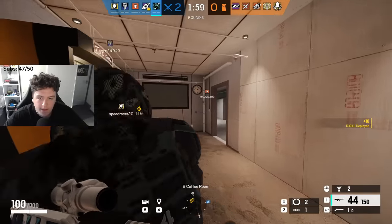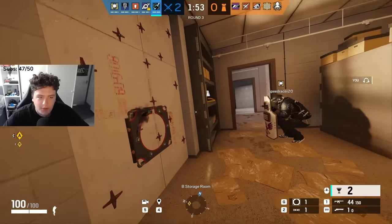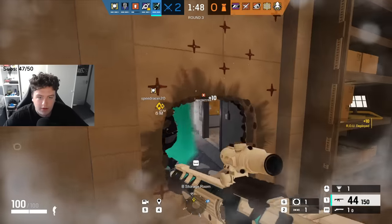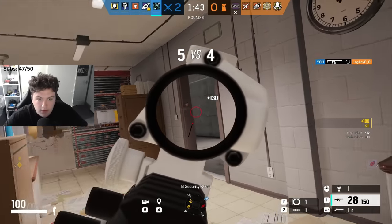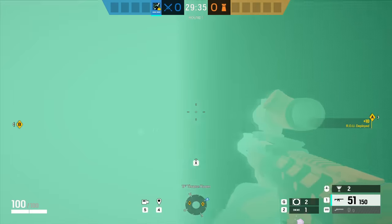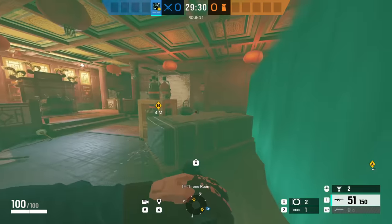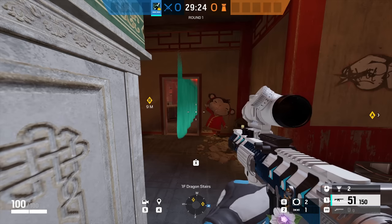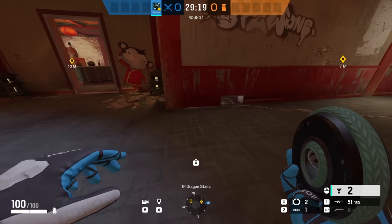Next up we have Sense, another operator falling a bit flat right now. I think they have a place in the game and need a few more tweaks. A big mistake I see with Sense is players just throw their gadget directly in the middle of a doorway — this leads to awkward angles, blinds yourself walking in, and doesn't properly cut off enemies. Sense has basically an advanced smoke grenade and you should use it to cut off angles, using the environment like holes in walls and drone holes.